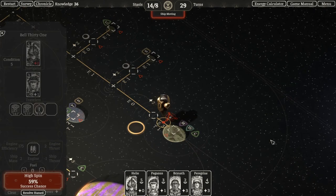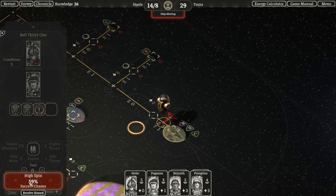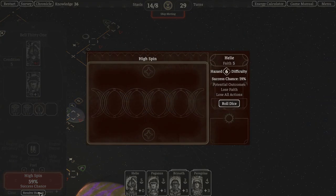When we try to move our ship, it will stop at the hazard and force us to resolve it. We can see we have a 59% chance of success. The way hazards are resolved is by rolling a number of dice equal to the faith of our exile — so we'll be rolling five dice here — and the goal is to have any of the dice show a value equal to or better than the difficulty of the hazard, in this case six.